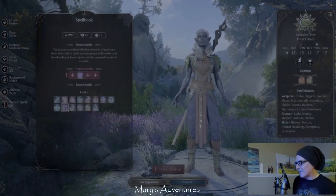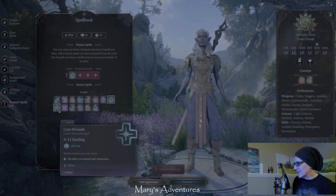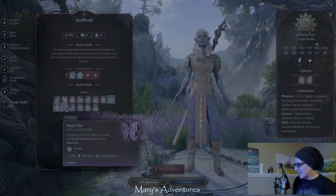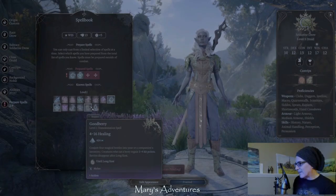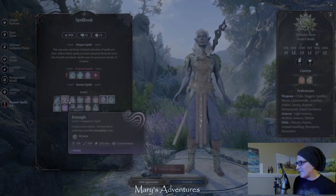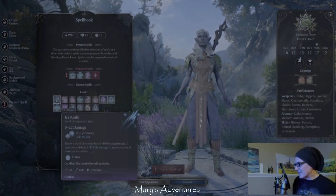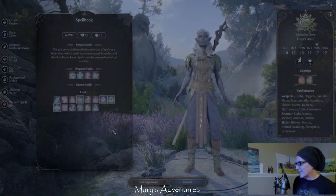For the spells, I will unselect them all. I want to make sure that I can heal, so I'm going to take Healing Words and Cure Wounds. Faerie Fire I think I get later as a Drow, so I'm not going to take that. Goodberry is a heal. Thunder Wave is a DPS - I'm going to take that. Ice Knife is also DPS. But I'm going to take Speak with Animals.